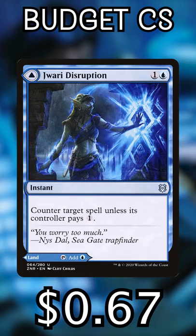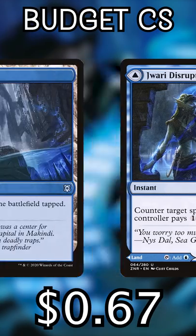Jawari Disruption, $0.67. It's not reliable, but it will catch people sometimes and ups your deck's spell count while being a land.